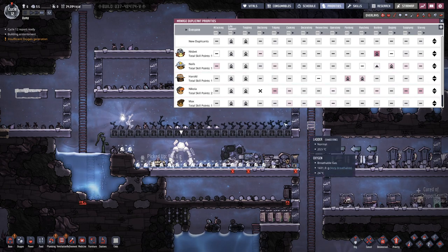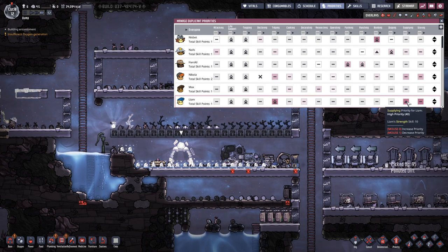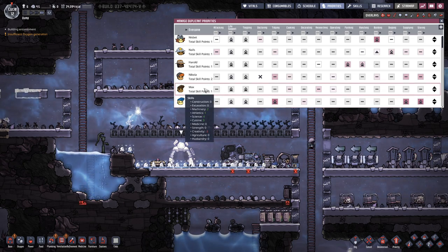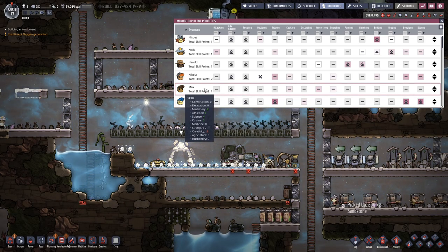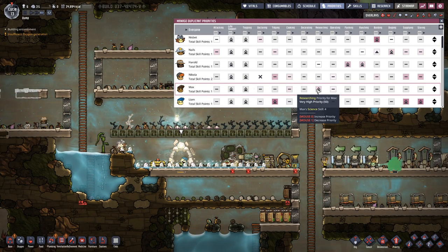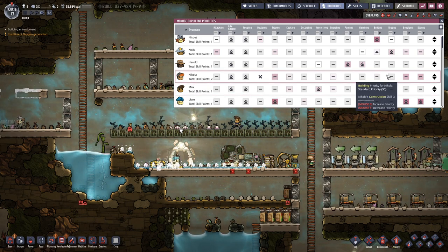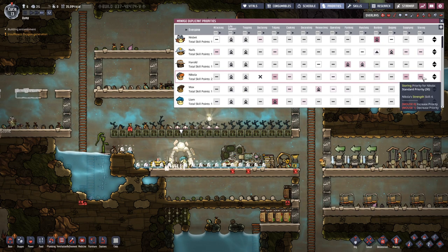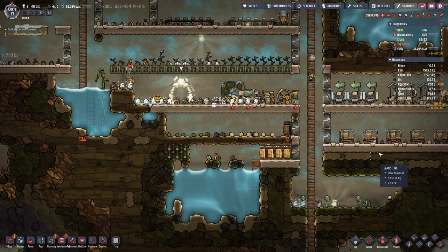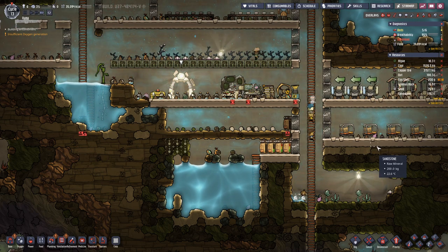Let's go with Liam and assign him on tidying. Then have a look at the priorities: Liam — tidying, supplying, and storing. Max — you're our research guy. And Nicola — caring. Let's do it this way.